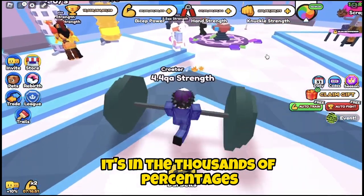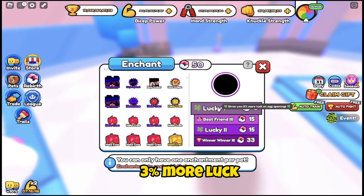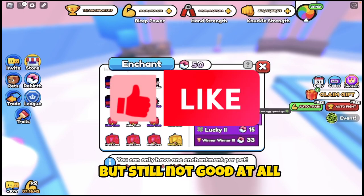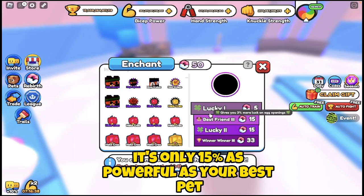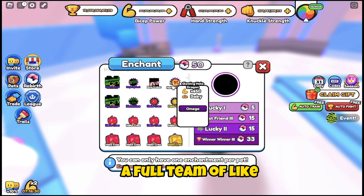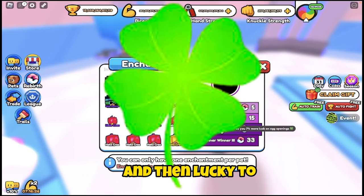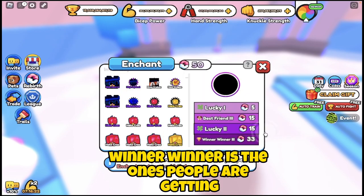Lucky One gives 3% more luck — not good at all. Lucky Two gives only 5%, still not good. Best Friend Three seems good but it's only 15% as powerful as your best pet, and if you get a better pet later it won't scale well. Lucky Two is nearly double Lucky One, and Winner Winner is the one people are going for.